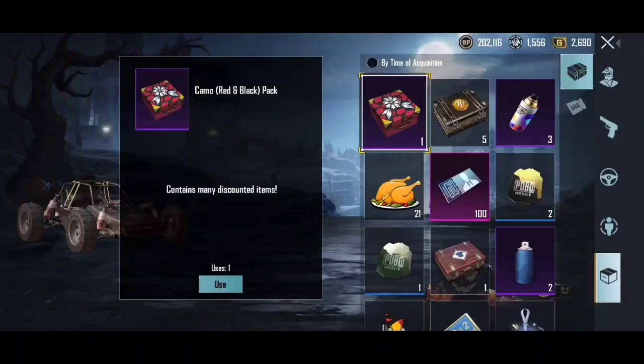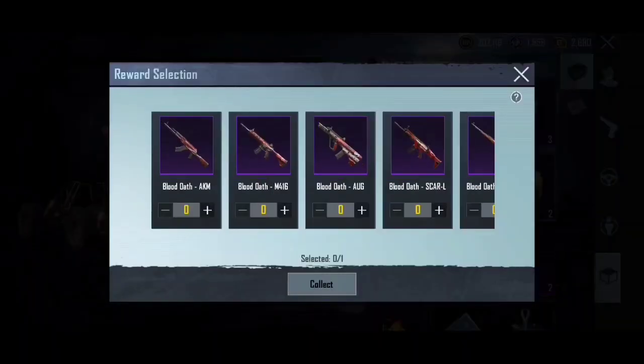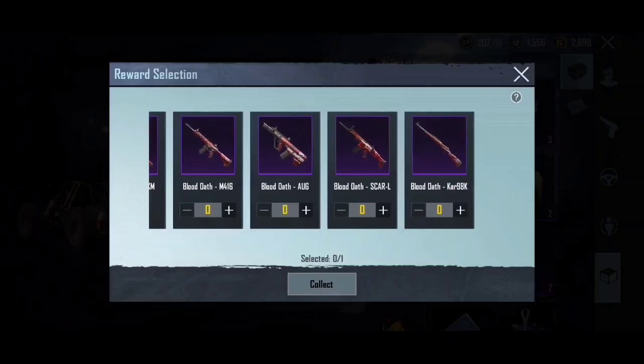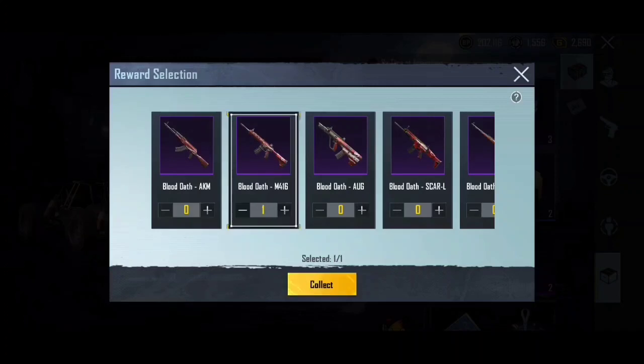We have an inventory. We have a special create user. We have a reward for collecting. We have a game: M416, AUG, and Scarlett. We have a Car 98.